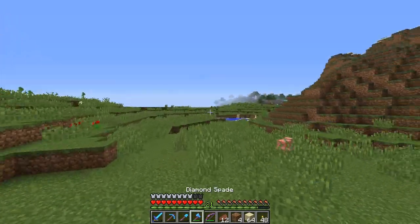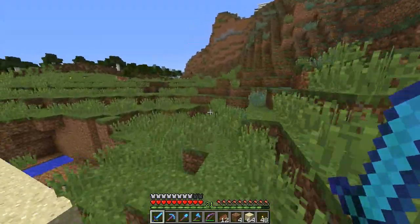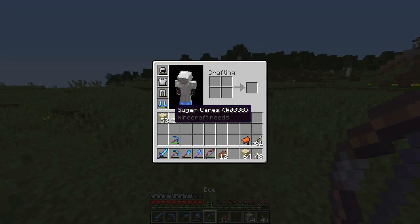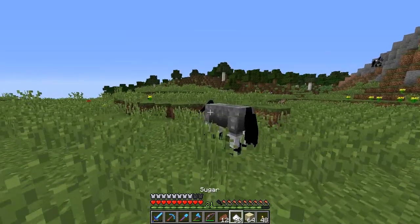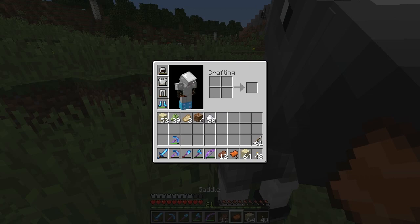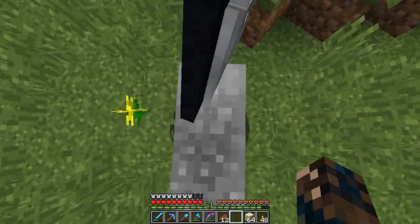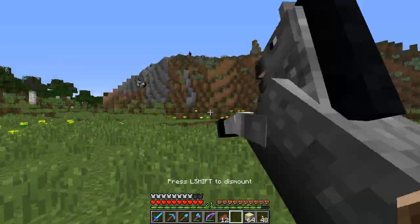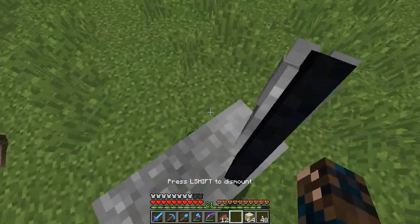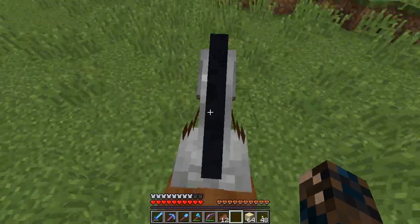Our shovel is going to be broken, so we'll use the diamond pickaxe. We also need to get some rabbits because we haven't got many. Let's start with this closest horse — make some sugar, give it ten. Let's try and get on it, it's got ten hearts. Can I tame it first time? No — second, third, fourth, fifth, sixth — there we go, sixth time!